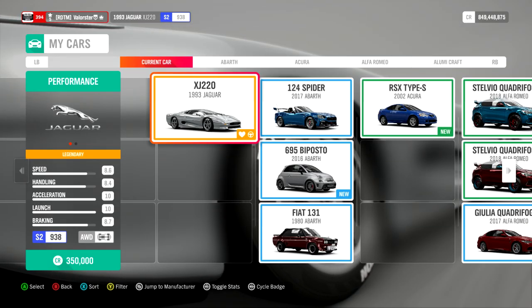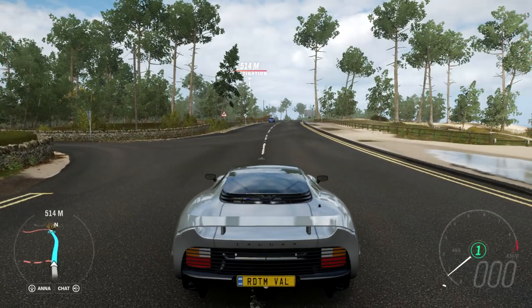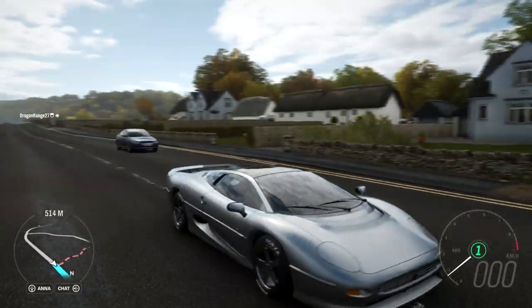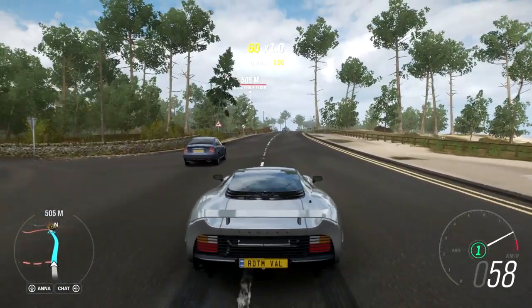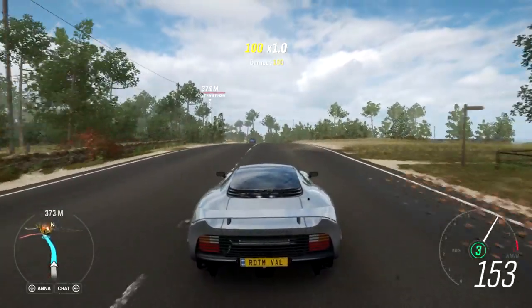So let's have a look at the first challenge. We need to own and drive this car — it's 350,000 credits. I own and drive it, so that's the first weekly challenge done. Now we need to win three dirt trail events.